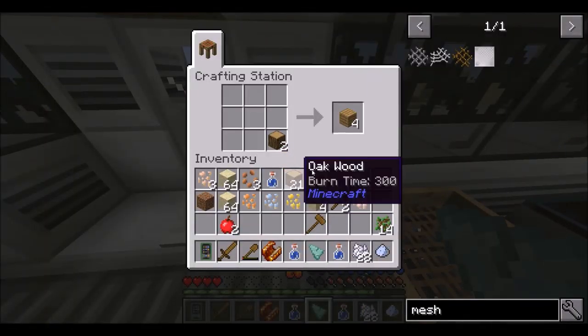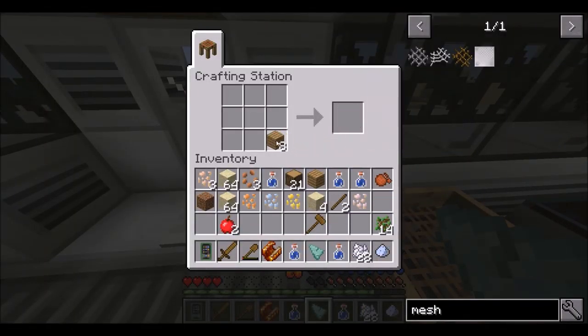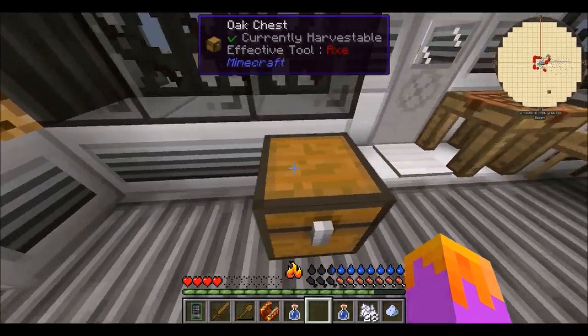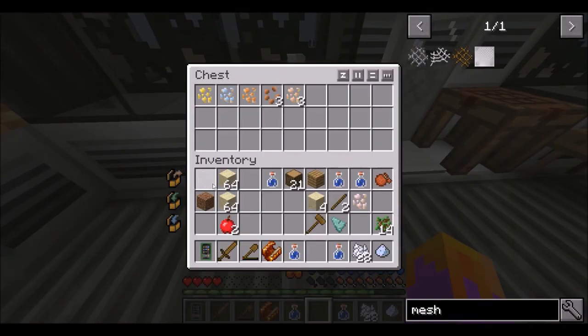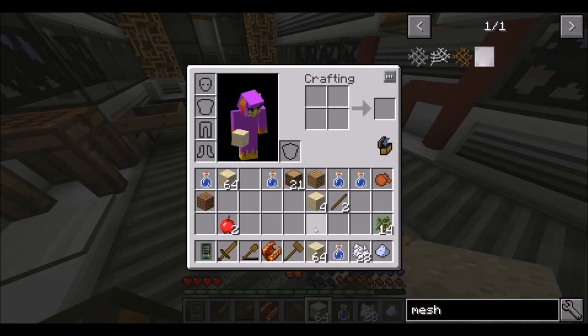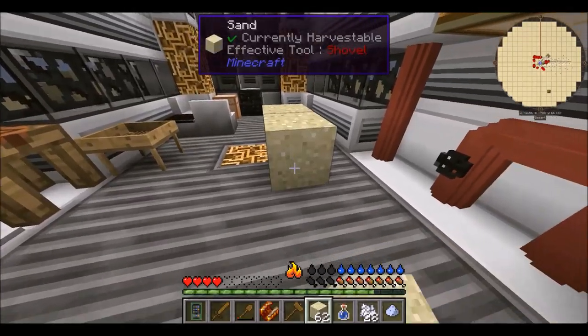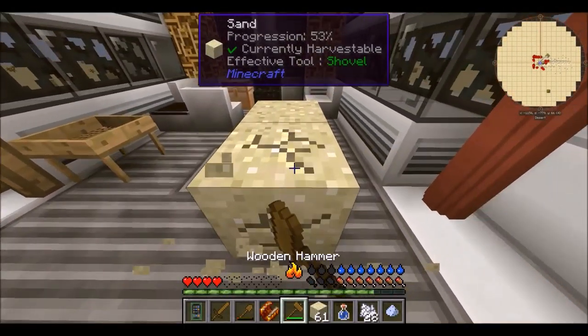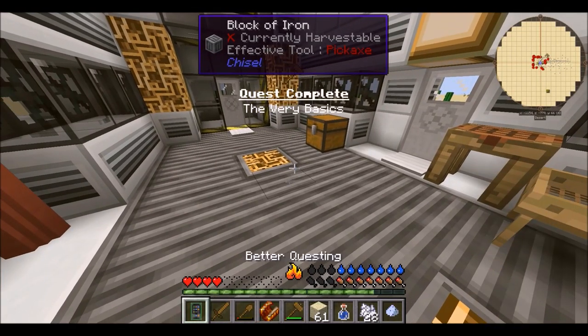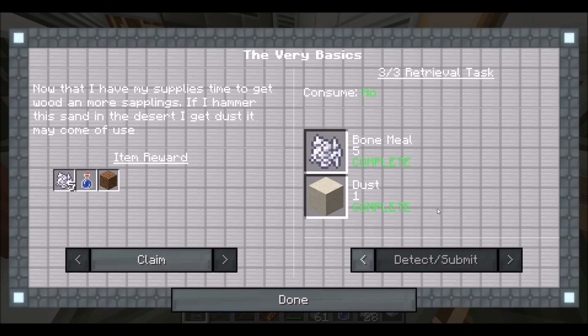Let's make a chest real quick to throw all this junk in. Oh — I got proof machine shards off that! Alright, let's go ahead and throw all of you in there. Now what we want to do is grab a hammer, and now I think we should have — quest done! Claim. Awesome, cool.